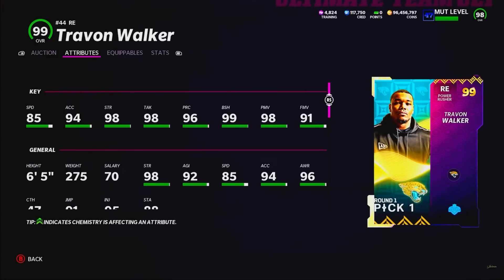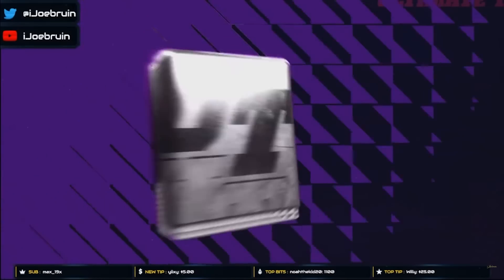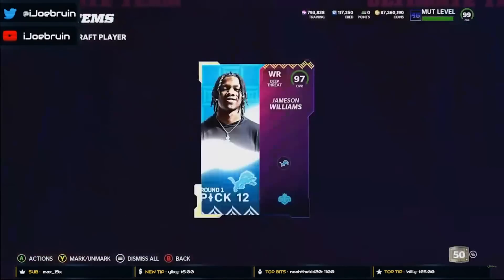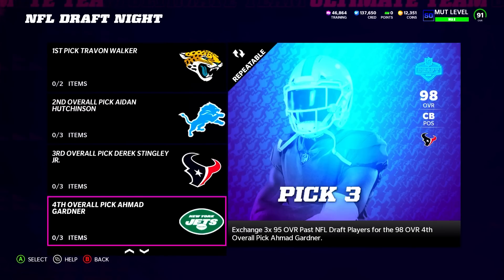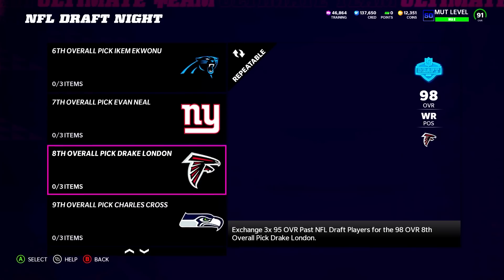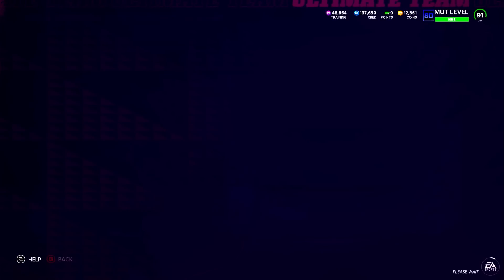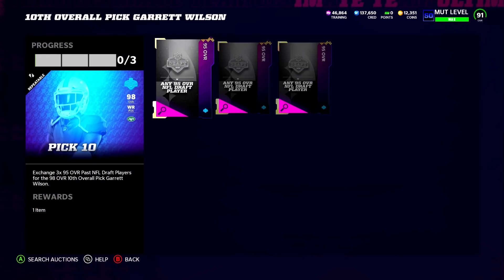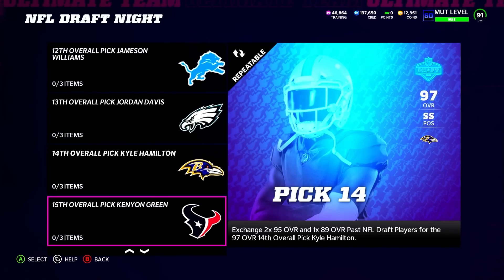To give you a brief summary of how the cards were put in the game last year, because it was a very similar structure, we gotta go back to Madden 22. The only 99 overall was the first overall pick, and it required two 97 overall draft pass players for the sets. Then picks two through ten were 98 overalls — they all required three 95 overall draft pass players. They come out probably 30 to 45 minutes after they are drafted, in batches. You know, it's EA Sports — you gotta give them a little bit of time before they put them into the game.